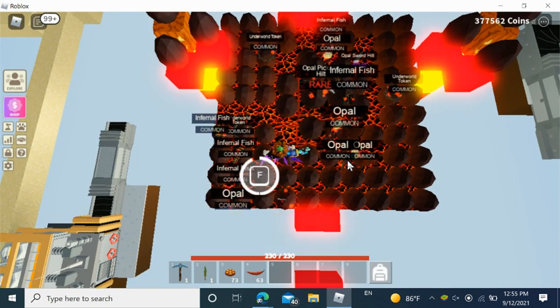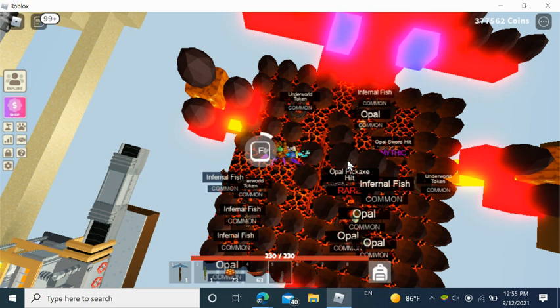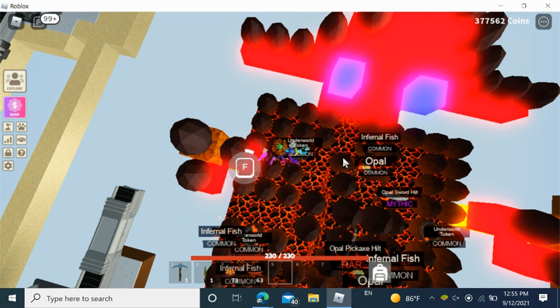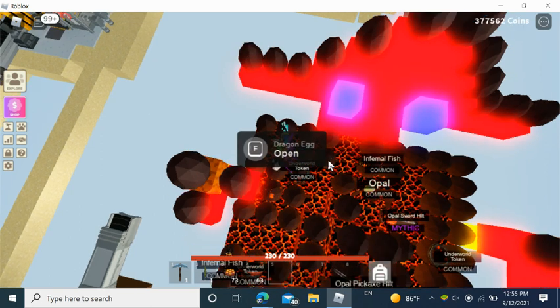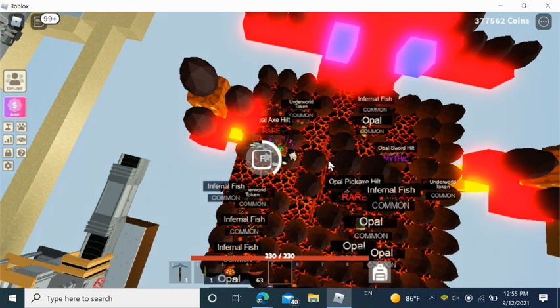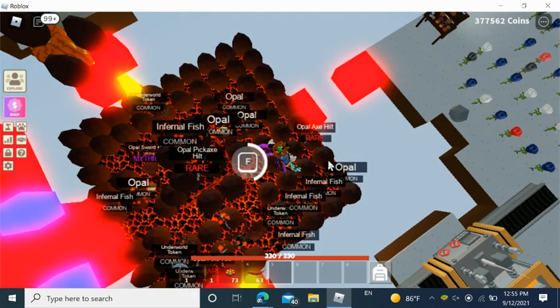But you do have to have that portal, and the only way to have the portal is if you collect all the shards. The shards or the portal are not tradable, but if you can go to your friend's place and grab their portal and go through it, it's available to everybody. So anyway, we got a couple of hilts and we got the sword hilt.